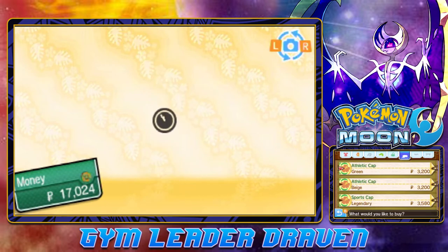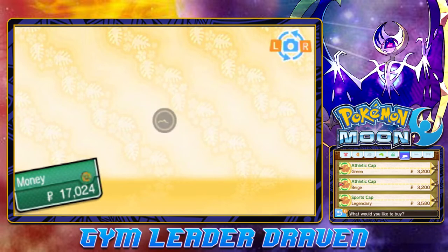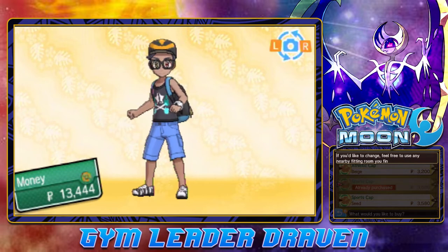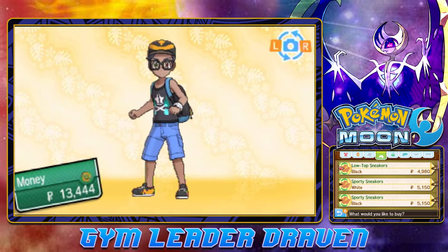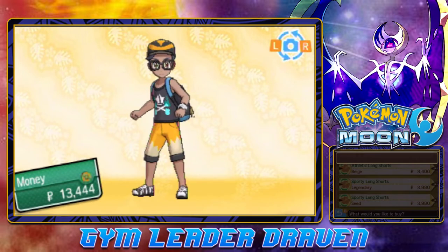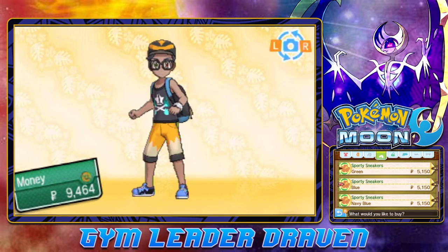What about the caps? Athletic cap, beige. And there's no eyewear. I like the shorts right here, or the sneakers. Actually let's go with the shorts — there's one that actually matches us. The long shorts — let's grab that, it actually matches our color scheme. Let's buy some new shoes while we're at it.